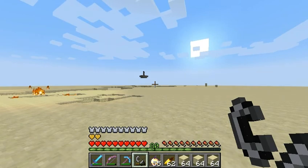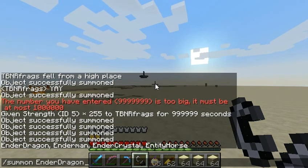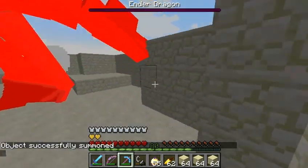If you want to spawn the ender dragon or the wither boss, you do slash summon. For the ender dragon, I'm going to show you — slash summon EnderDragon, like that, or you press Tab to complete the whole name, then press Enter. Ta-da, you get an ender dragon in your world.